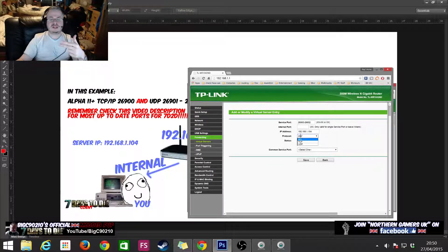For protocol, the combo box lets you choose TCP, UDP, or All. If you chose TCP only, you'd have to make a separate rule for UDP on the same port range. By selecting 'All,' it applies to both. So we've just opened 26900, 26901, and 26902 on both TCP and UDP — that's one rule opening six ports total.